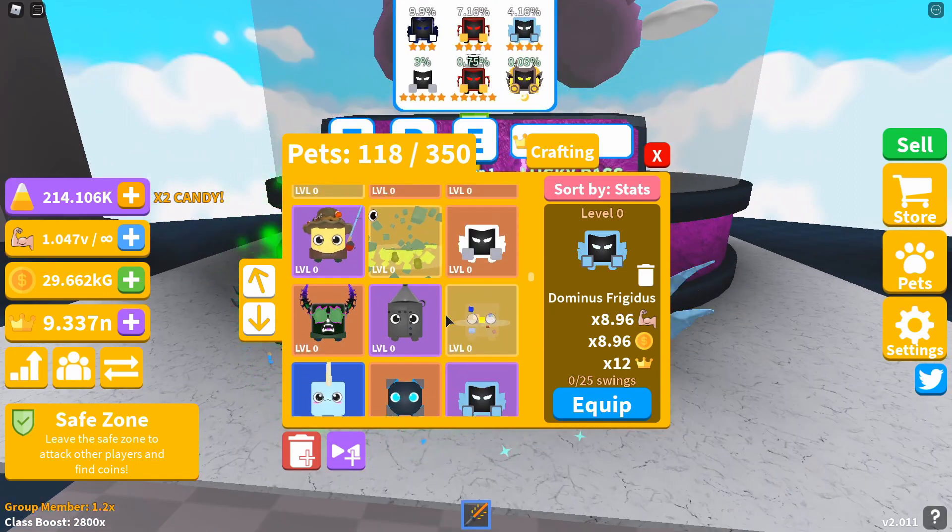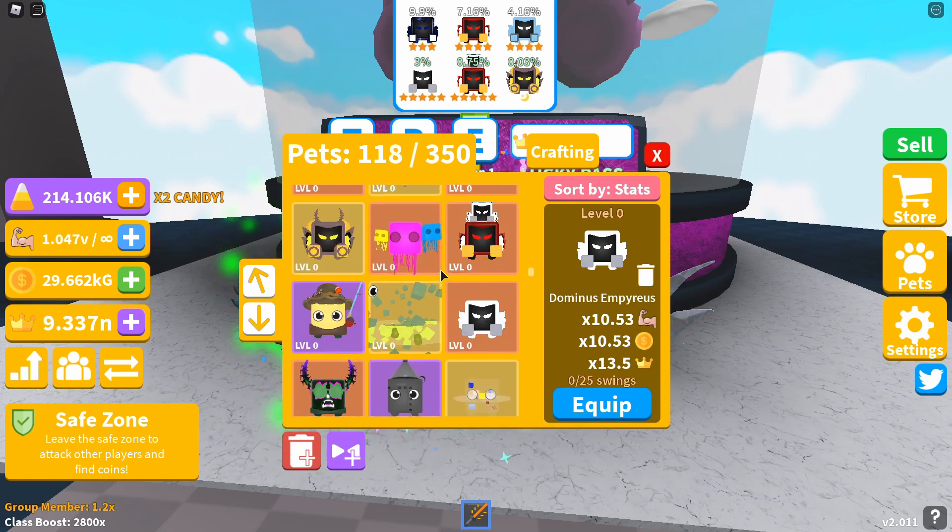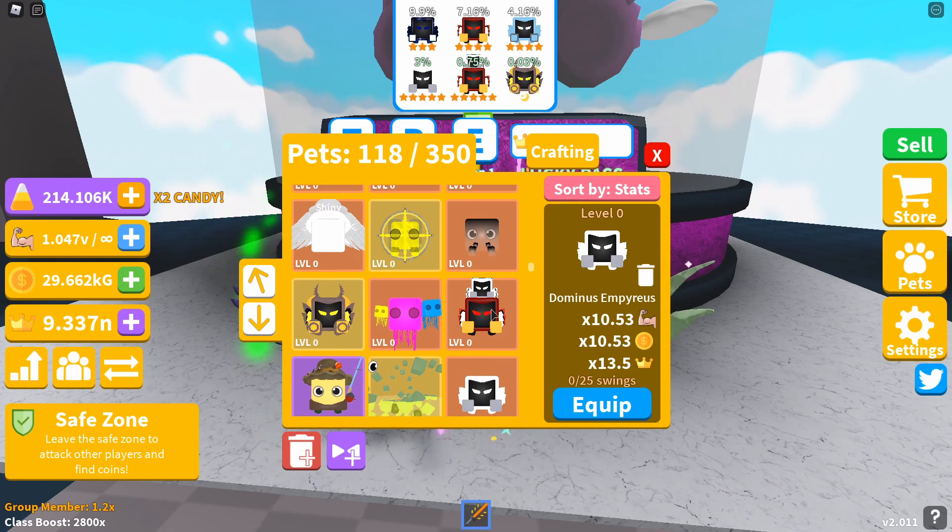The seventh pet, a five-star, is the Dominus, giving you a 10.53x strength and coin boost and a 13.5x crown boost. The eighth pet, also a five-star, is the Tridominus, giving you a 12.37x strength and coin boost and a 19x crown boost. The final pet, the moon pet, is the King Dominus, giving you a 14.53x strength and coin boost and a 29x crown boost.